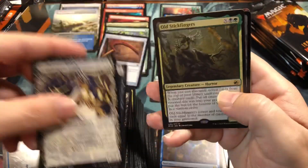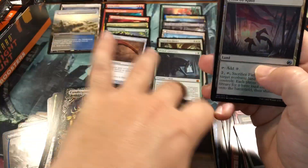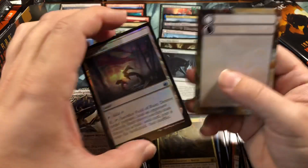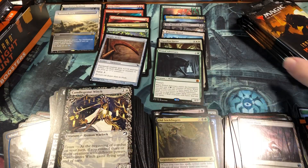Visions of Duplicity. Old Stickfingers non-foil and a foil Feigned in Ruins - if you're gonna get a foil uncommon that's probably the one to get. That's definitely one of the best uncommons in the set.